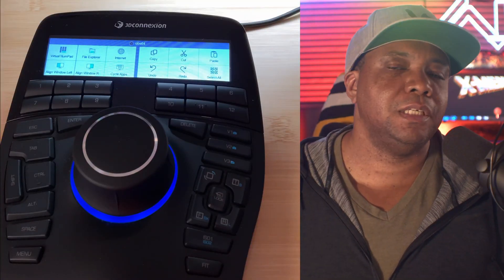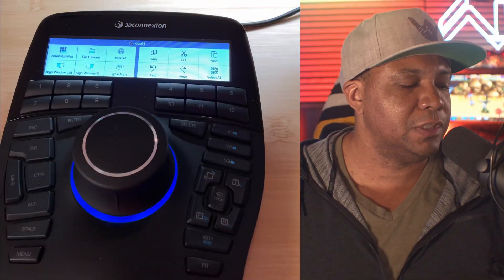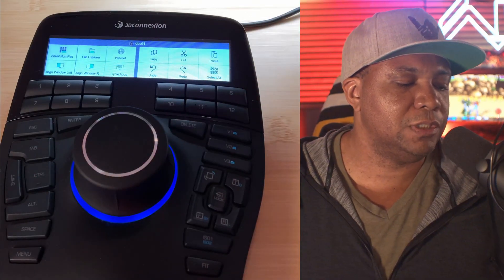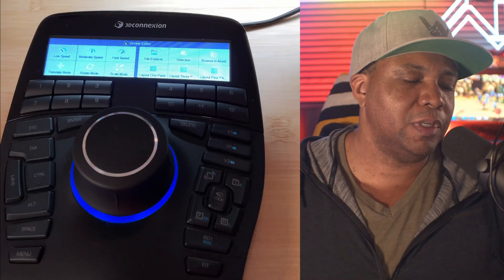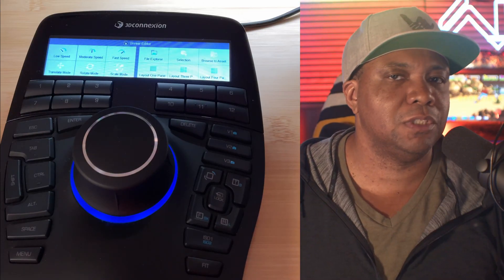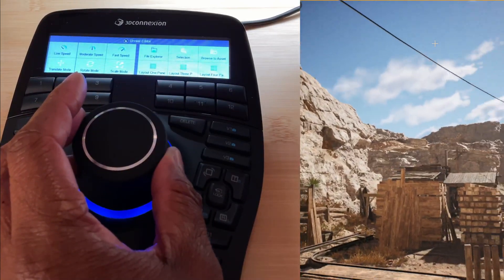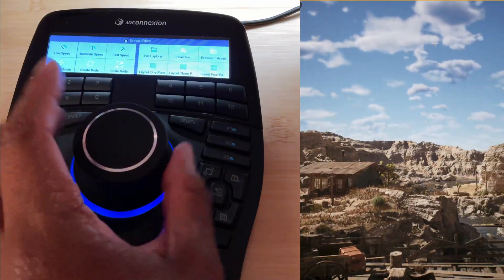Being able to navigate around the scene isn't the only advantage with the SpaceMouse. Over here you can see we have a couple of buttons, and these are used as shortcuts. It automatically knows what application you're working in — so if you use iClone, Maya, or other programs, it's going to automatically recognize what you're working in, which is extremely cool. Getting back to the shortcuts, we have camera controls on by default. If I hit slow, the scene moves particularly slowly; if I hit fast it moves extremely fast — and then back to normal.